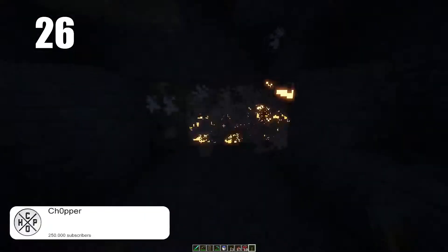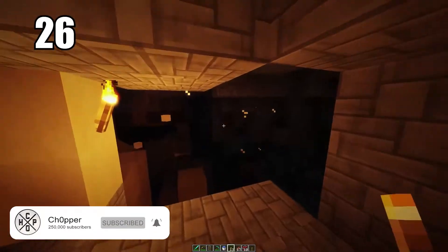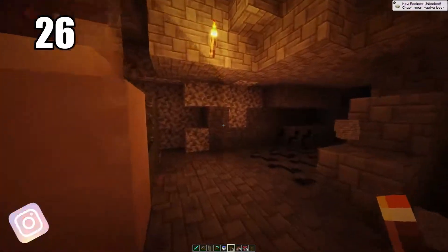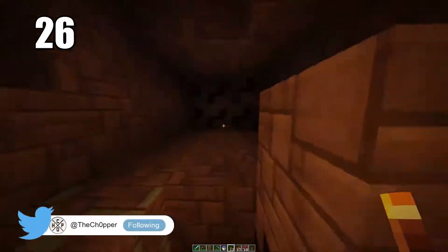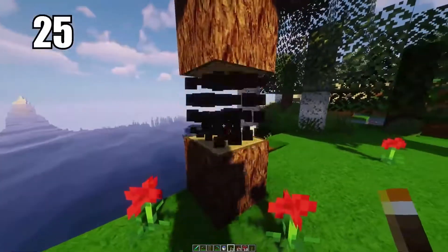Tip 26: if you're trying to clear out a big section of a cave and don't want to manually mine it, pack it with TNT. You'll make so much ground and create a lot of excess resources. TNT is pretty easy to make — you just need gunpowder from creepers. It's really helpful for mass-clearing a cave, opens it up for real mining, and gives you much more room in general.